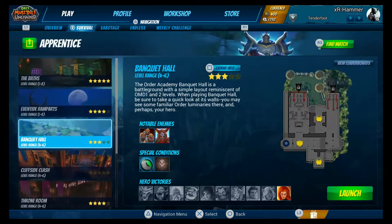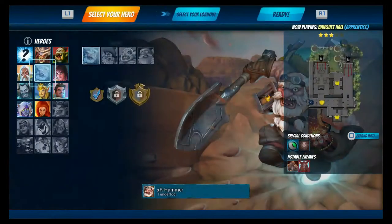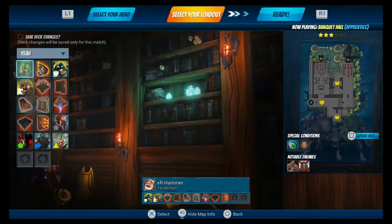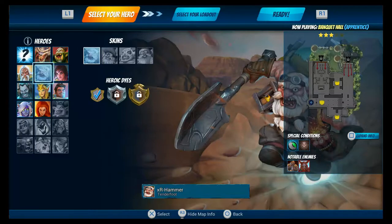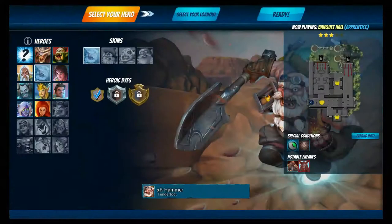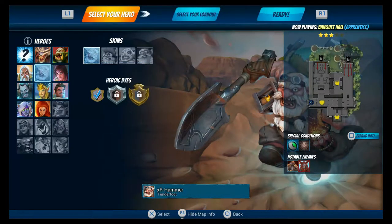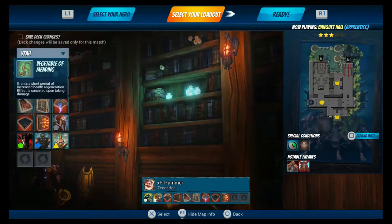Today we will be playing a survival on the Banquet Hall, and I've already made my mind up — we're going to be playing as Dobbin. He's quite a strong character. I can't actually bring his skills up right now, but you can throw dynamite and dig holes and stuff like that.